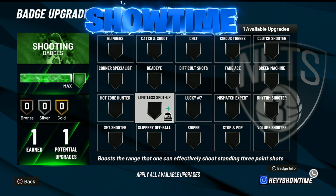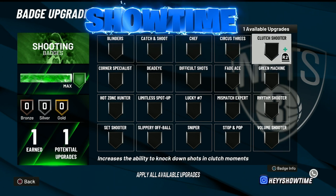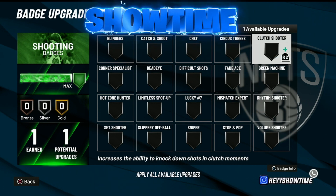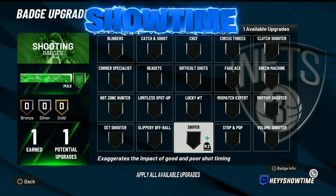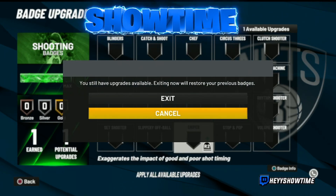Some badges literally work better on silver — like Catch and Shoot. Every time I've used Catch and Shoot on silver I feel like I've shot my best, even when I'm playing guard. Clutch Shooter is good too — sometimes I'll put it on bronze, sometimes silver. Green Machine I like using on silver specifically, and Clutch Shooter is also very nice there. Sniper I've seen lockdowns use on silver, but I'd obviously recommend having it on the highest tier since it's a really broken and cheesy badge. Most other shooting badges I'd use higher or lower than silver.